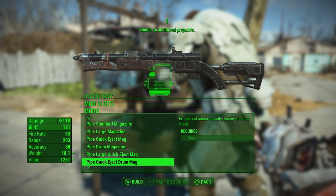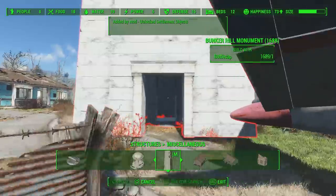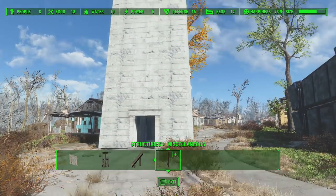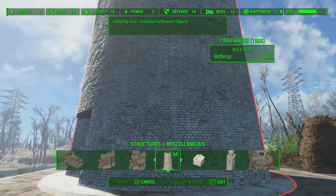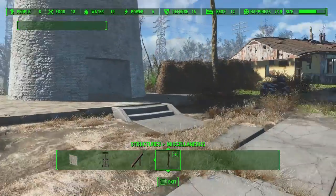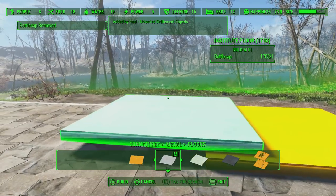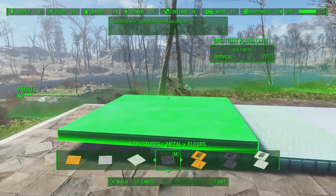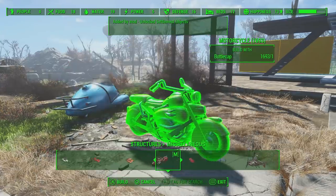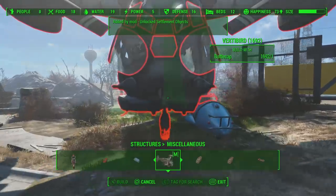That leads us into the next mod of the video, yet again by AndrewCX — this guy is going crazy with the mods on PlayStation 4. This one is known as Unlocked Settlement Objects, a settlement mod that seeks to add all available in-game assets for use within settlement building, massively expanding what's already in the game. From placing different variations of trees, brand new beds from the Institute, various items you didn't think were possible to place, huge buildings, cities, different types of houses, and various vehicles — this mod adds a ton of settlement building assets. Note that all items are not currently available; it will keep getting updated. So if you're a fan of settlement building, there is a lot of fun to be had here.